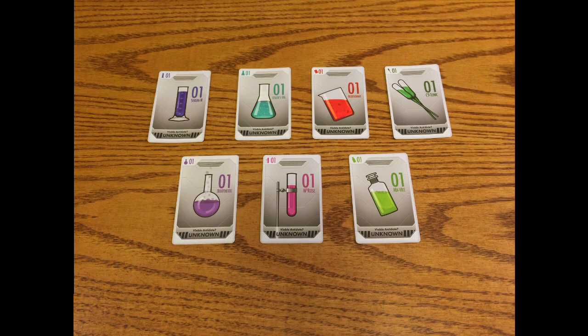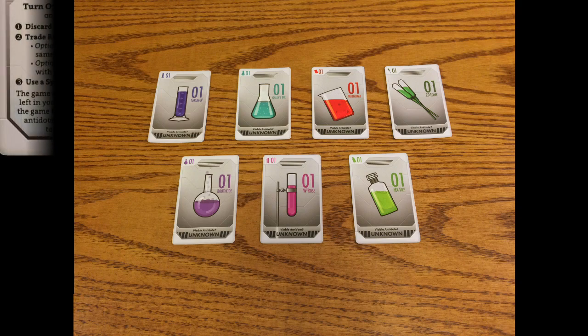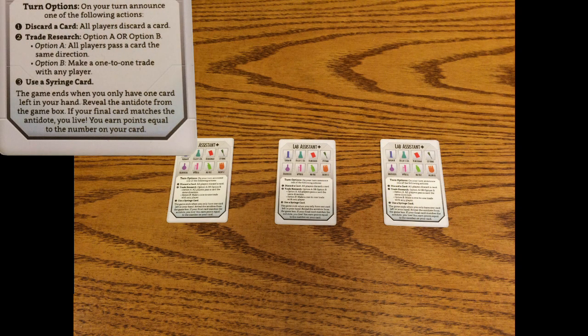These cards are the antidote cards. You know that because not only do they say antidote on them, they have a number on them as well. At the end of the game, you want to be sure to have an antidote that matches the removed toxin. This is your lab assistant. It not only provides you a reminder for what colors there are for toxins, it also reminds you of what actions you can take on your turn.